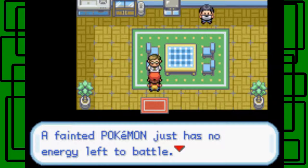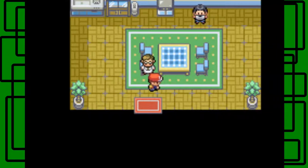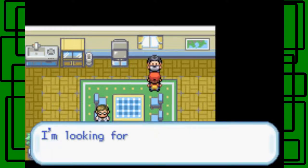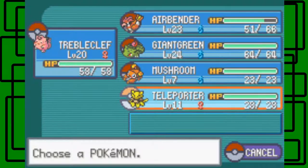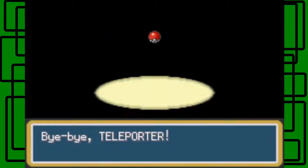He's kind of a super nerd. He mentions that a fainted Pokemon has no energy left to battle but I can still use its HM moves outside of battle — that's kind of cool. I'm looking for the Pokemon Abra — want to trade it for my Mr. Mime? Of course I do! Here's your Abra — it's level 11 and female. By the way, when you trade any Pokemon with an NPC in an in-game trade, you'll get the Pokemon at the same level as the one you're trading. For example, I have an Abra that's level 11, so I'll get a Mr. Mime that's level 11. Bye bye, teleporter.